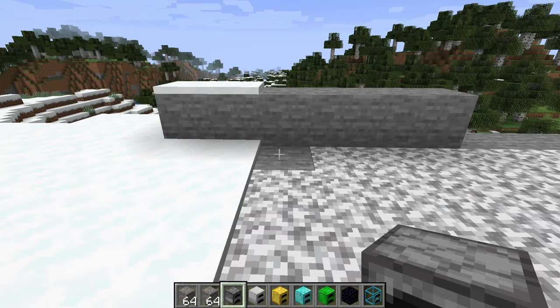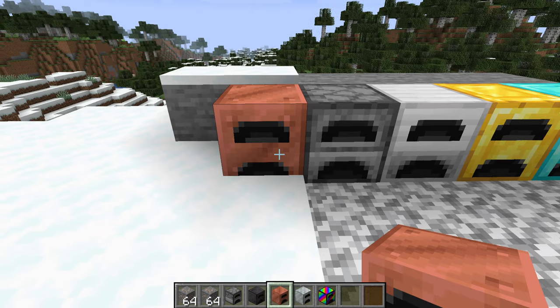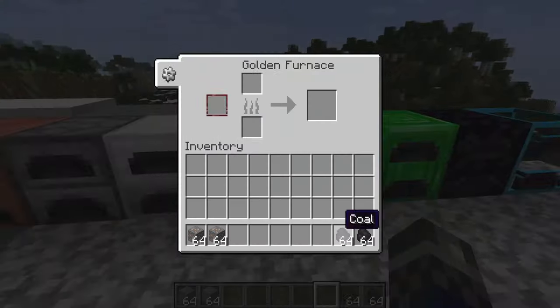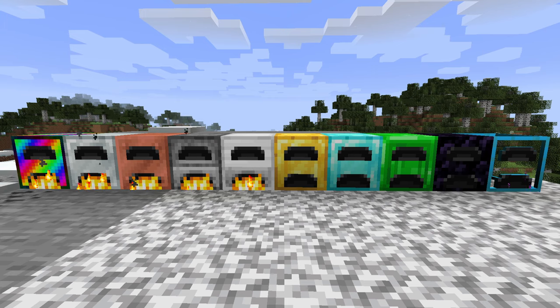Number 7: Iron Furnaces. Taking inspiration from the popular Iron Chests mod that added multiple tiers of chests to the game with varying levels of storage, this mod adds a collection of different tiered furnaces to the game with varying levels of speed. All of the furnaces are based off the different ores in the game, with iron, gold and diamond being prevalent, as well as an obsidian and crystal furnace too.